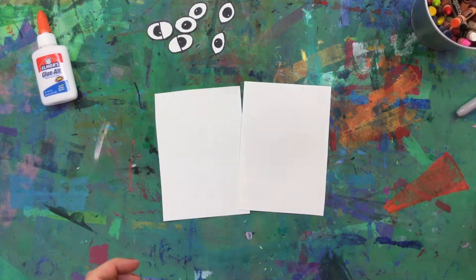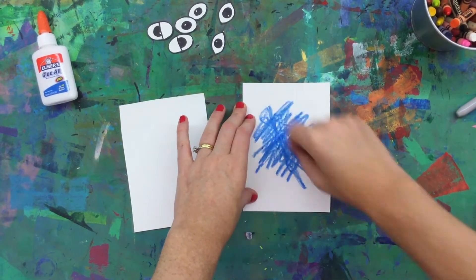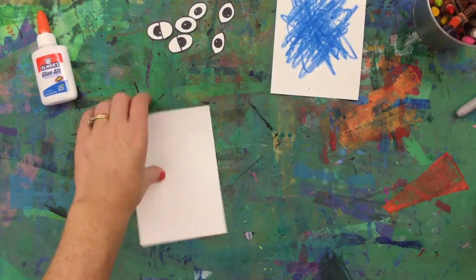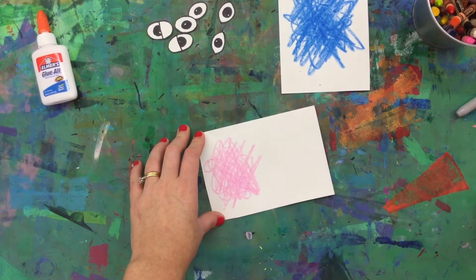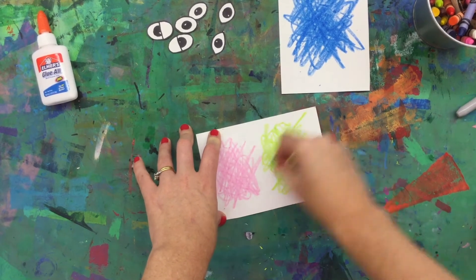I'm using smaller paper but whatever paper you have will work fine. Start to scribble, making the body of your scribble monster. Let's do two scribble monsters on one paper — I'm going to do a pink scribble and a green scribble, which will be both of my scribble monster bodies.